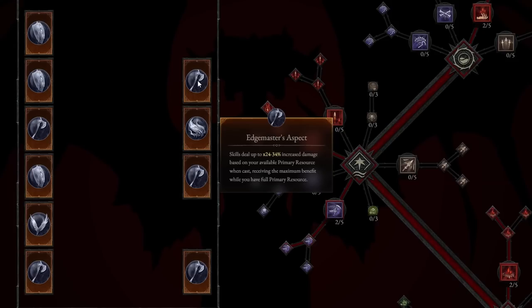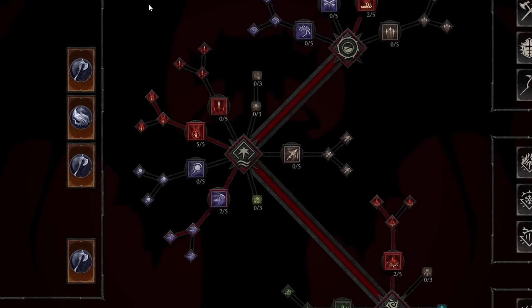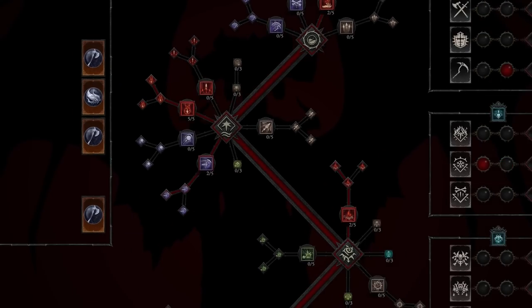The damage rotation is Hemorrhage followed by Blood Surge for AoE damage, Blood Mist if in danger or to get brief immunity, Sever to boost single-target damage, and Corpse Tendrils to make use of available corpses. Use Blood Wave for maximum damage. For resource generation, spam Hemorrhage to generate Essence and pick up Blood Orbs to regenerate even more Essence. This build has been tested in the beta and looks very strong at release.